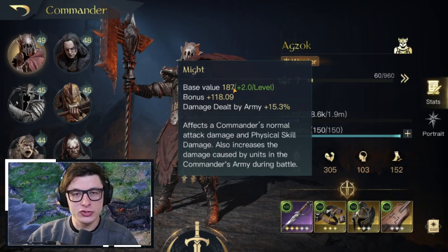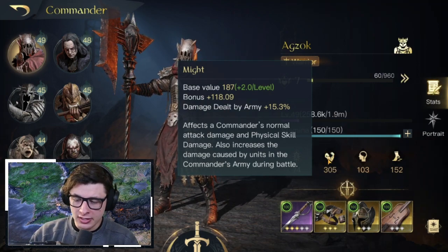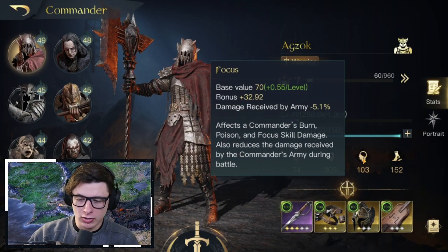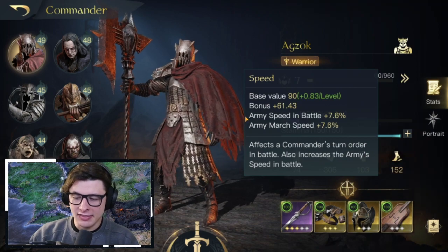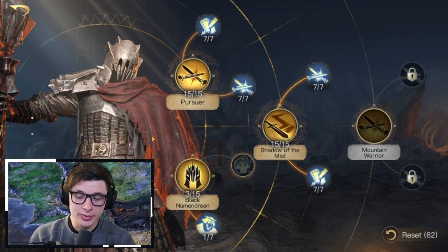Agzok is definitely a Might-heavy commander — his Might is at 2.0 per level. At level 49 with decent gear, he's sitting just over 300 Might. Focus is almost half a point per level at 0.55, and Speed is just below one per level at 0.83.